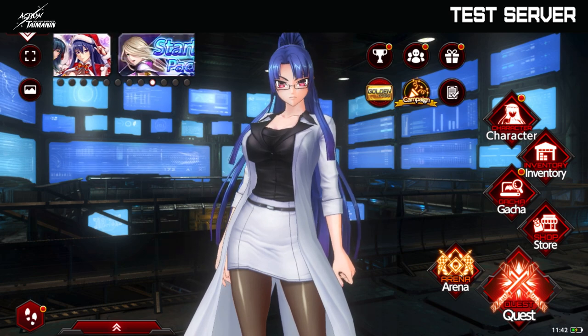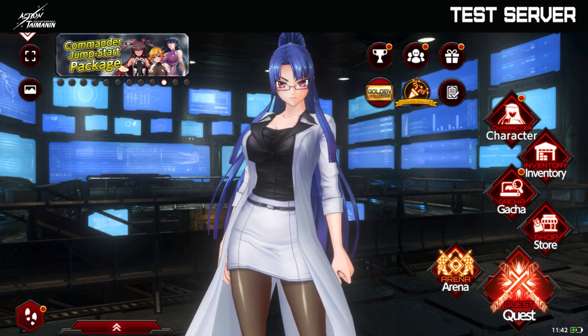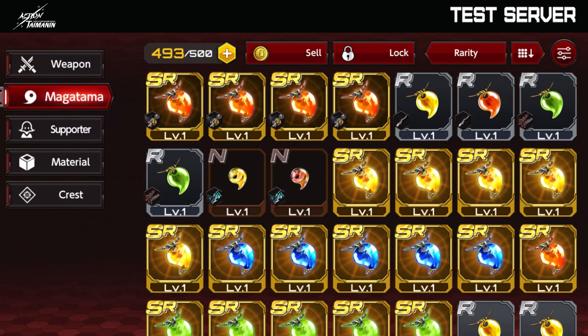That was a lot of information already. So now that we went over all of this, let's talk about the Magatamas. What are the Magatamas? The Magatamas are items used to improve weapon stats. I'll explain how they work, but first let's go over the Magatama types.